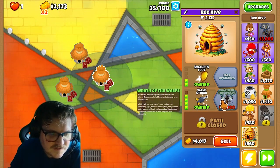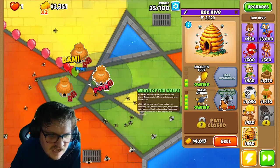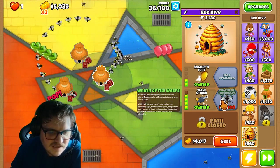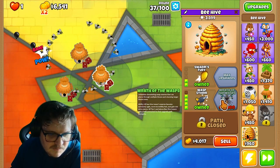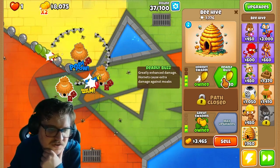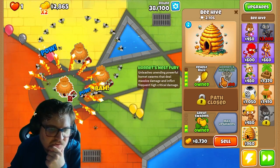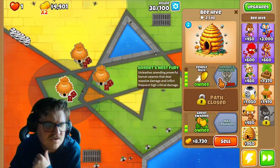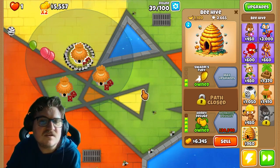Wasp Storm — Wrath of Wasps: unleash devastating wasp storms that can pierce through multiple bloons and stun larger bloons. Ability: all beehive tower storms become extremely agile, move incredibly fast, and gain 1 extra pierce. All tier 3 and above beehive towers gain buffs connected to their upgrade path strengths. Hornet's Nest Fury: unleashes unending powerful hornet swarms that deal massive damage and inflict frequent high critical damage. This is actually really cool — I have never seen something like this before. This is a really cool tower.